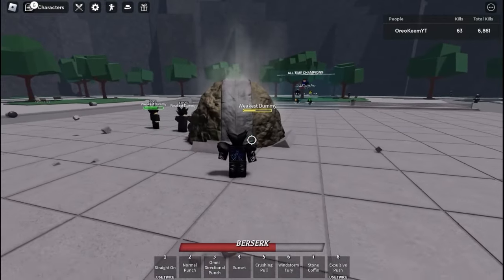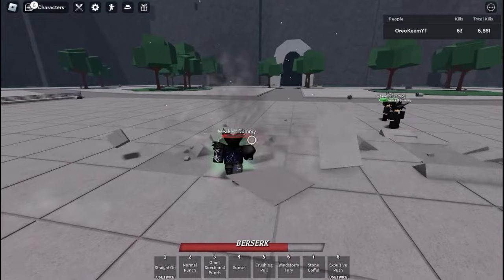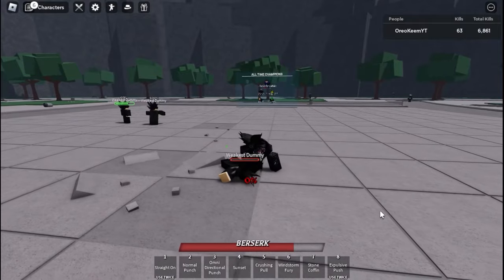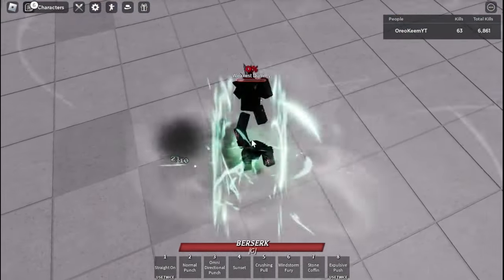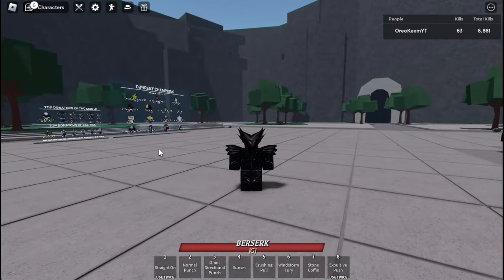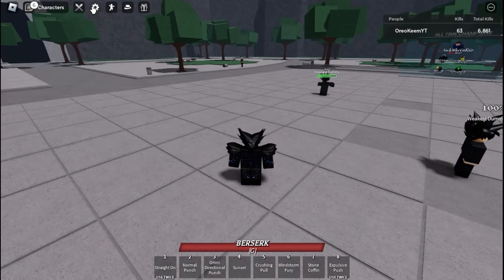Stone Coffin. Then Crush and Pull and Sunset. Kind of a Cosmic Arc. I might need Explosive Push — that's definitely like Garou's moves. Back to the resetting board.